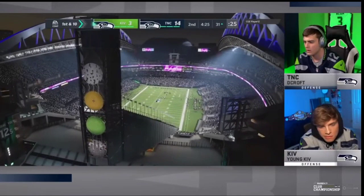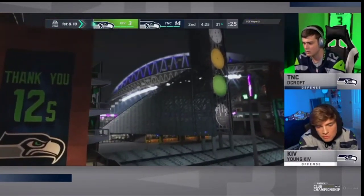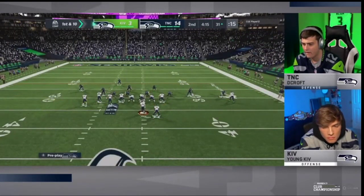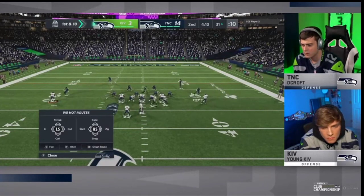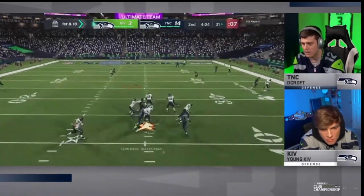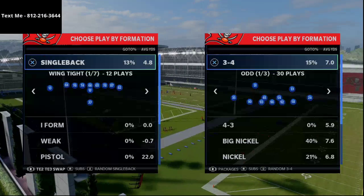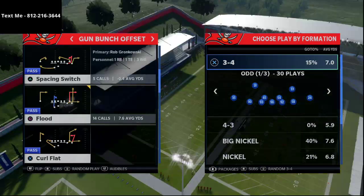On this next play, Kiv is going to go back to smash return. I absolutely love this route combination from Kiv from smash return — very similar to the one we saw earlier in the game. What you'll notice is he's going to flip the play, go to smash return, and then flip it. Just take a look at the routes — he flips it and runs that same concept with the corner zig, hitting that end right on that play right there.